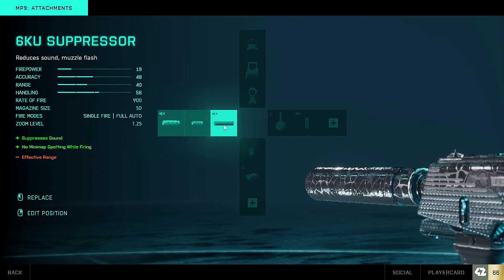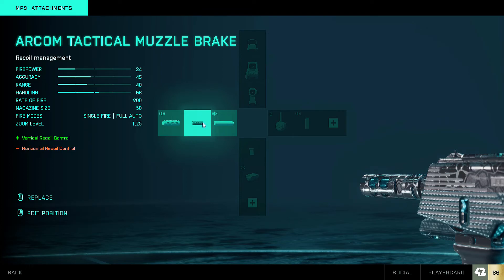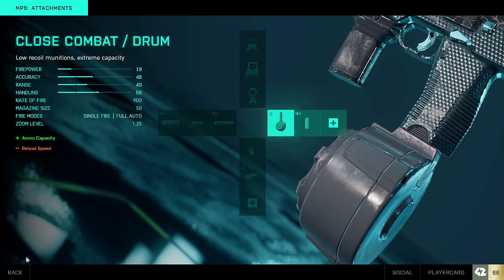For the barrel I actually stayed with the 6KU suppressor, because the way I was playing with the MP9 the suppressor was massively beneficial. Alternatively I was also using the ARCOM tactical muzzle brake for vertical recoil control, though realistically that wasn't too much of an issue.